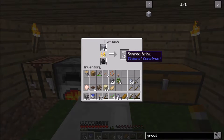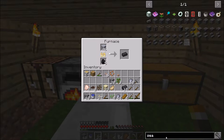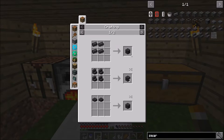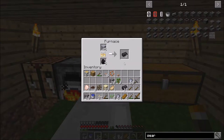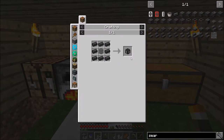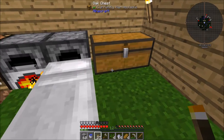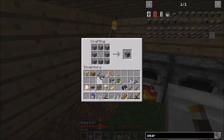We are getting our seared bricks, which is what we need. We need to make a lot of seared bricks. We also need a seared tank, which is bricks around one piece of glass. Oh wait, they changed the recipe - you need to have a furnace inside now, which I did not know. So it's a furnace with seared bricks around it.